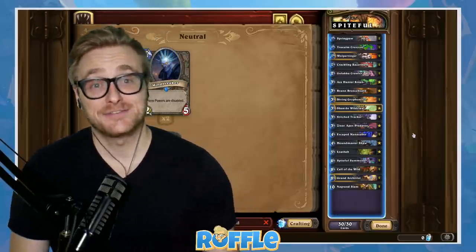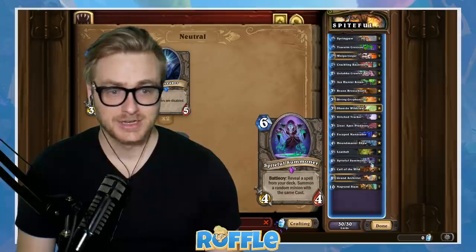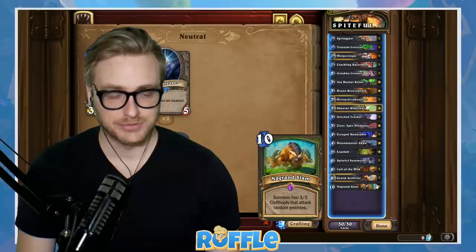All right, the deck is Spiteful Beast Hunter. The goal is to get to your Spiteful Summoners to summon either an 8-drop with Call of the Wild or a 10-drop with Nagrand Slam.